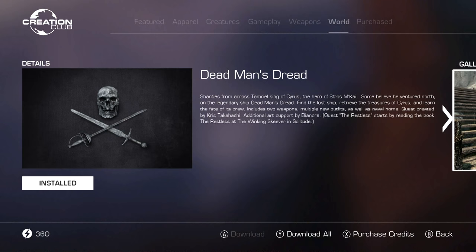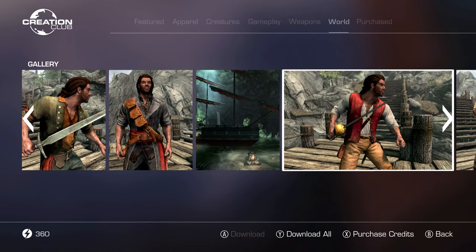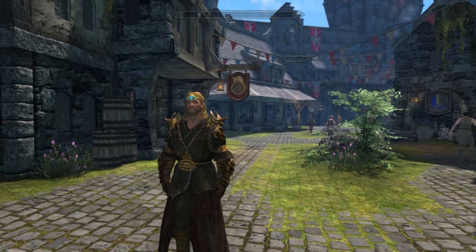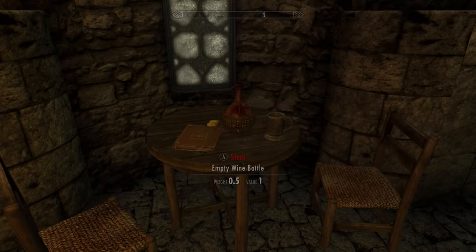Next up on the list is Dead Man's Dread. I like the previous home more than this, but this one is free. It's actually like a little pirate-themed home. Downside is there are like three loading screens to get to it. To get this one started, you're headed over here to Solitude.